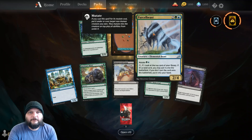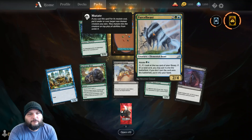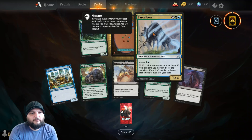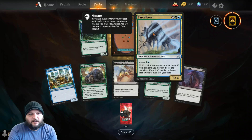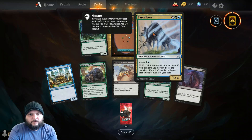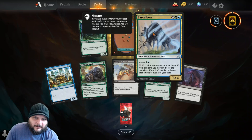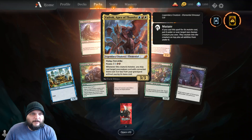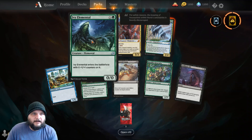Then we got Parcel Beast — first one of these I've gotten. It's a Simic colored: two, a green and a blue for elemental beast, two-four, with mutate. Each of the Simic green and blue, you can pay one and tap it to look at the top of your library. If it's a land card you may put it into the battlefield; if you don't, put the card into your hand. So at least a draw if nothing else.